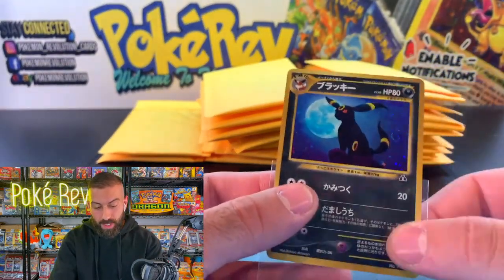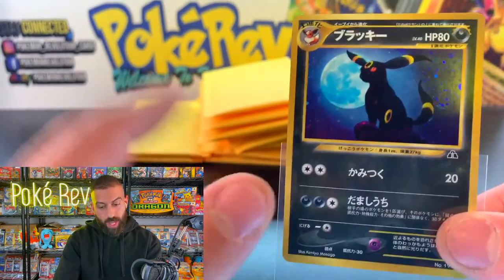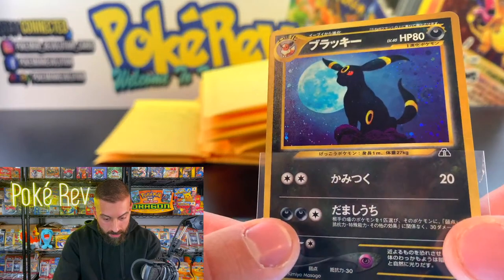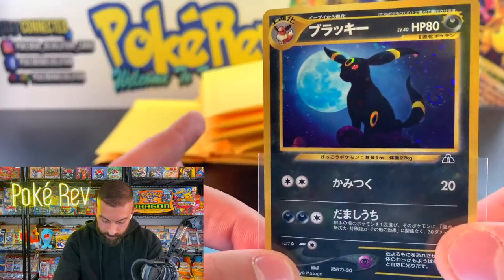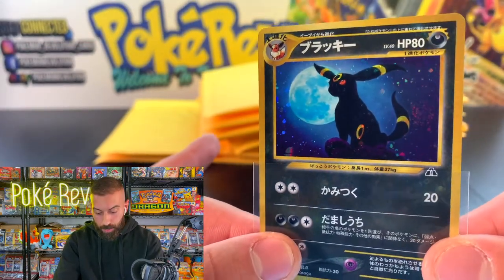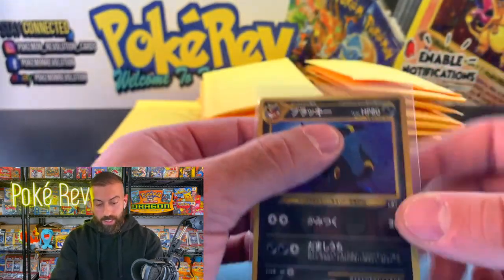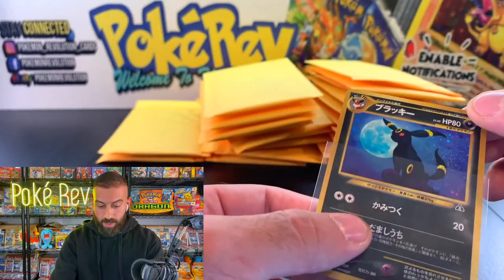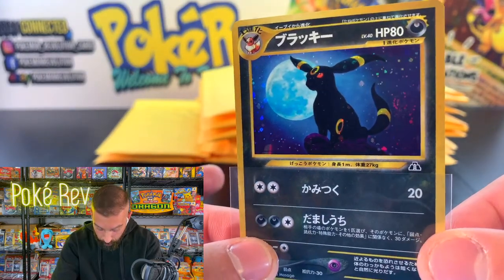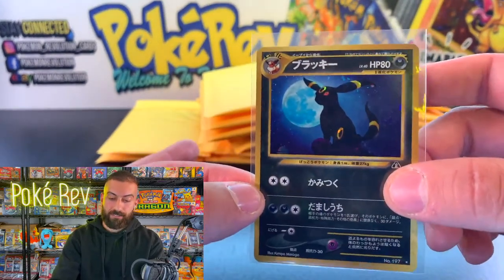How can you not like that card? Look at this thing — the Umbreon with a full moon, almost like a silhouette, and you can still make out the Umbreon. That is epic. Let me know if you think this is one of the best Umbreon cards. We are hitting all the big hitters tonight. The one pack magic for Kenny. That is my favorite from Neo Discovery.